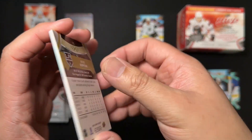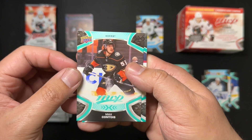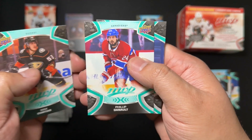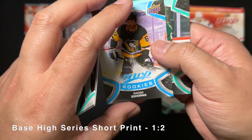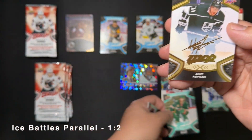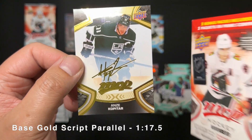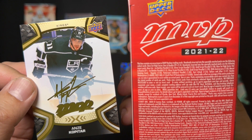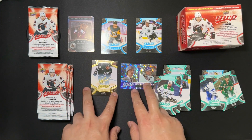Speaking of the devil, I think this is a gold script. We got Bada Kantois, Dano, Ben, MVP rookie short-printed Radeem Zahorna, Ice Battles Faligno, and Anze Kopitar — gold script! Gold script parallel, 1 in 70. We did it, boys. We won.